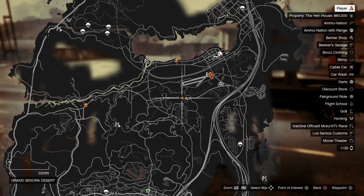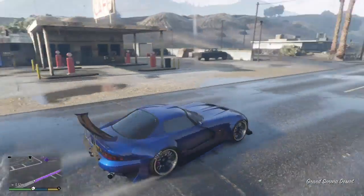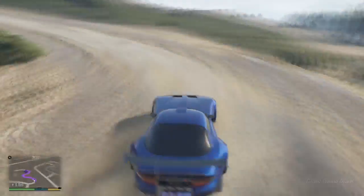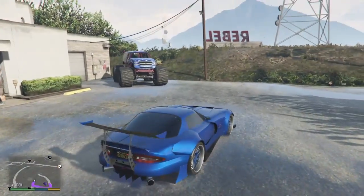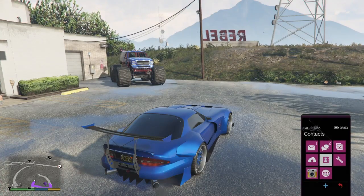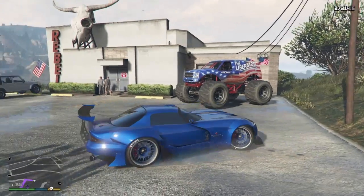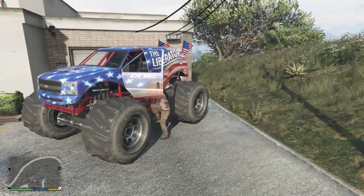Now we want to go find the Liberator. Head to the location I'm showing on the map — the Liberator spawns sometimes at Rebel Radio. It's actually a really rare vehicle to spawn, so it's going to be hit and miss. Keep coming back with different characters. It took me a while to find it, but the time I found it was about 8am on a Monday, so if you're struggling, try at 8am on a Monday and see what happens.